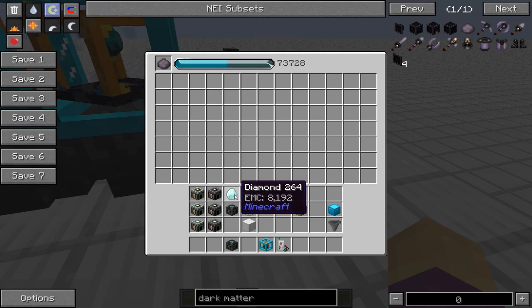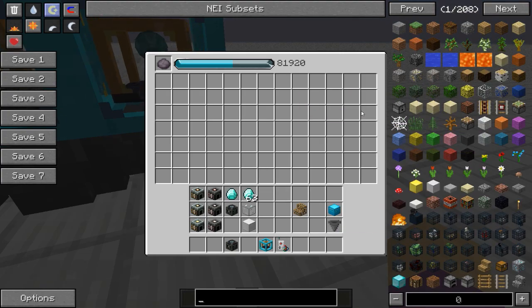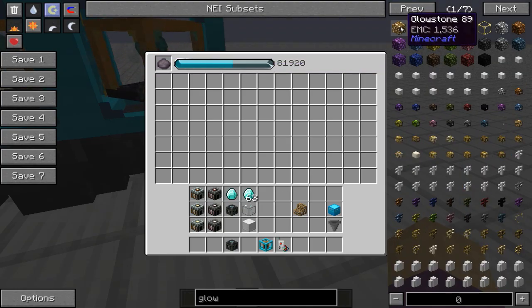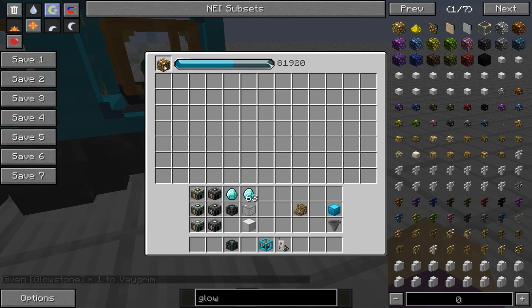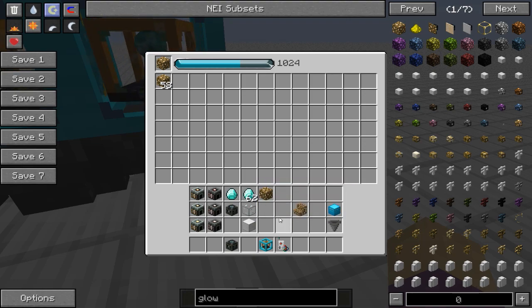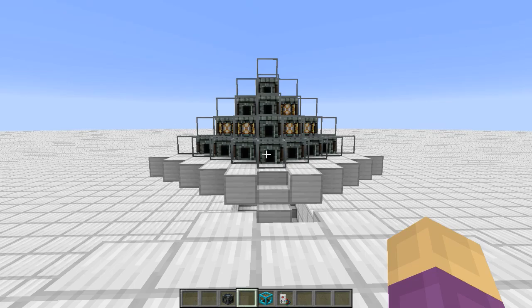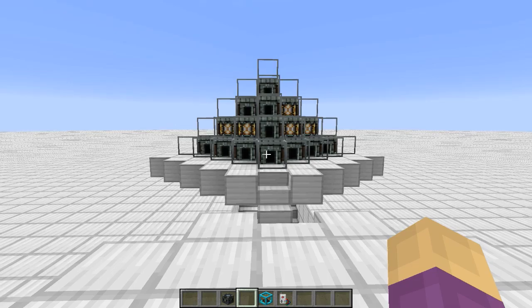Everything breaks down to EMC. These are chunks of EMC being generated for free, and I'm using them to make what I really want to condense, which is dark matter. I could put anything in here — cobblestone, glowstone — and it would fuel this up really, really quick. You'll see this will jump up considerably every time a diamond comes into the system. The only reason I chose something expensive like diamonds or emeralds is because you're less likely to have those back up over time or have an overflow.